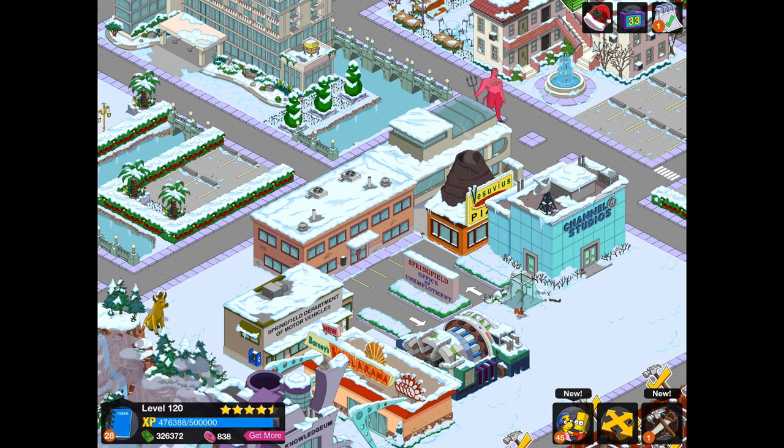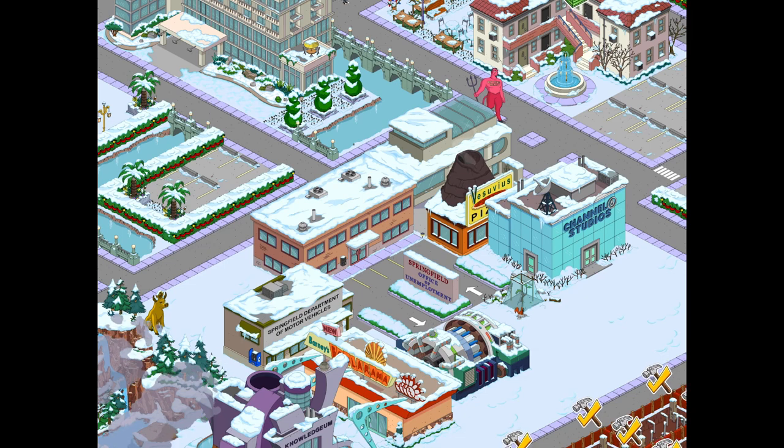You unlock the Office of Unemployment quite later in the game — I think around level 50. I would advise using this building if you have to. The cost is a really tiny fraction of the cash you're earning, so it's not a hindrance on your cash at all.